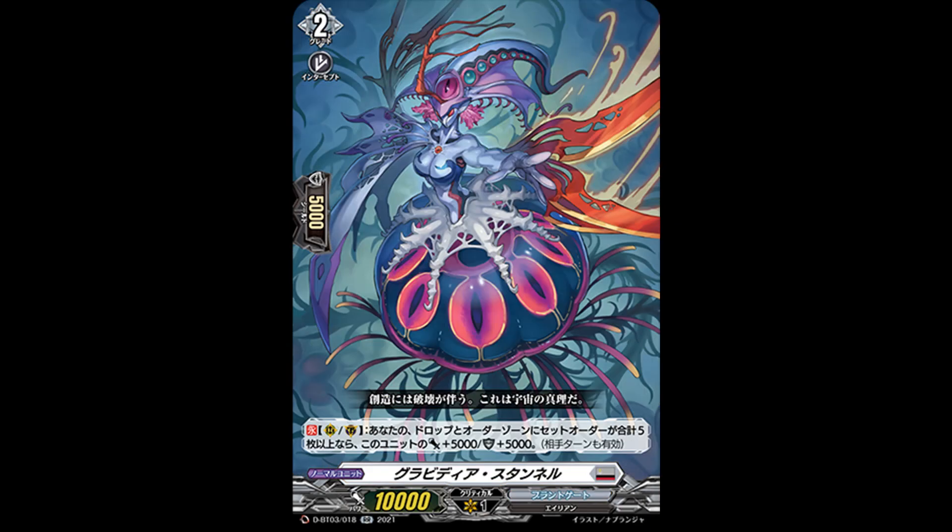And now for Gravidea and Brandgate. Our first card being a double rare, Gravidea Stunnel. Grade 2, and skill is: count rearguard guardian — if your drop zone and order zone has a total of 5 or more set orders, this card gets plus 5k power and 5k shield on your opponent's turn too. Nice for being a 15k beat stick, but it's also very nice that it's a 10k shield, because you're going to be playing a lot of meteorites in this deck which all have 0 shield. So every extra shield really helps.